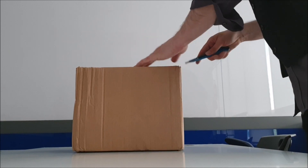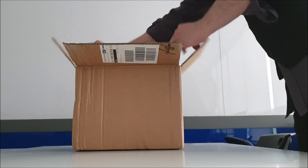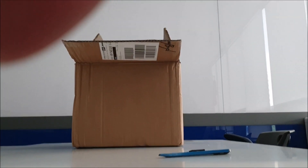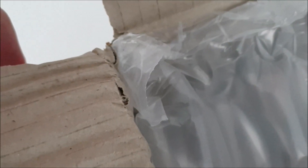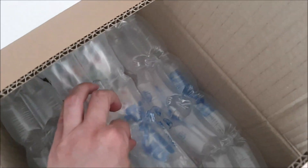Now we'll carefully cut open the top, and once we have exposed all the air pillows and bubble wrap underneath, we're gonna go on a little journey. Here we go — over the top. So we have a layer of air pillows which, even though clearly this box took a beating on the corner, have contributed to protecting the stuff that's inside.